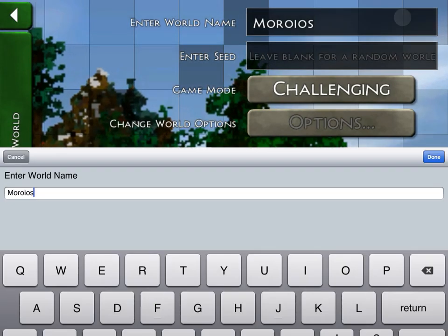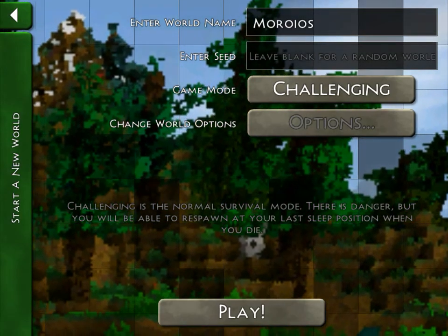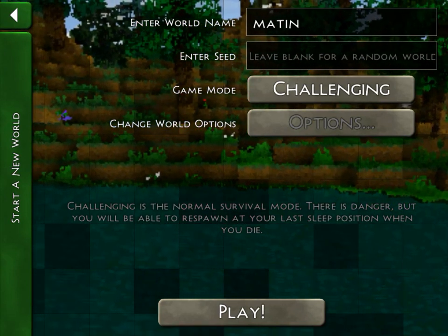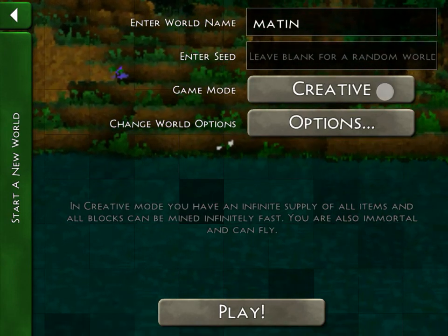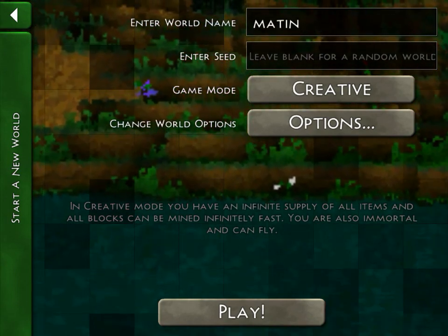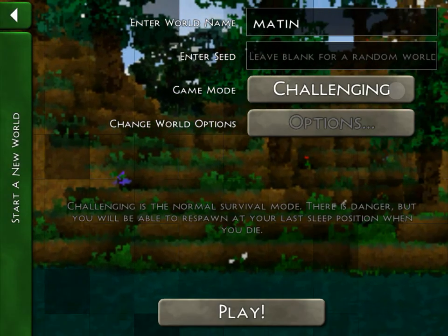New world — when you start playing each match it uses random names, but now I want to name it Matty. It's suggested COC but I don't want to put that. For seeds, I don't want to use seeds — random seeds. You can do creative mode, but if you die your progress is finished — it's bad. In creative, it's infinite: you can use all of the items and blocks. But now we are playing challenging.